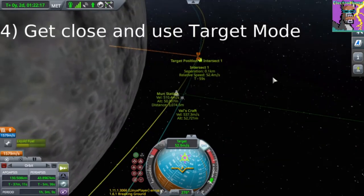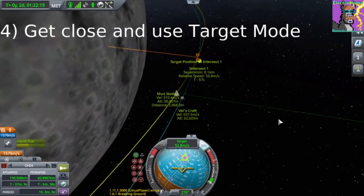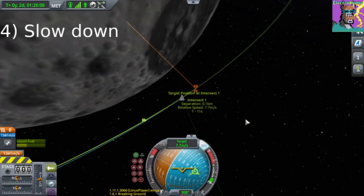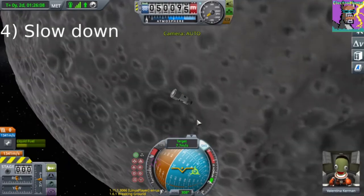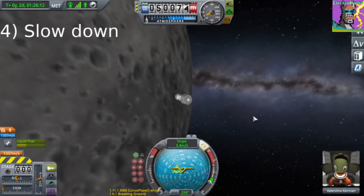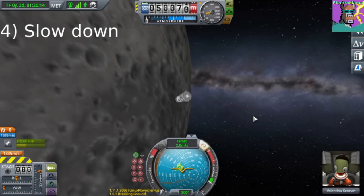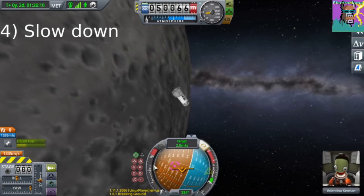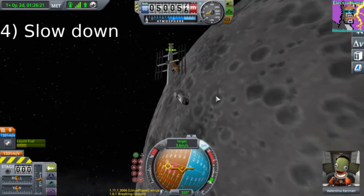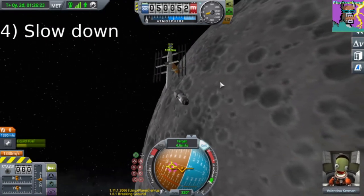There we go — we're within 100 meters. The final step when we reach our closest approach is to slow down and match the target speed. I'm going to burn retrograde, using the same strategy as before, trying to line up prograde with the target marker, so you will fly right by it.